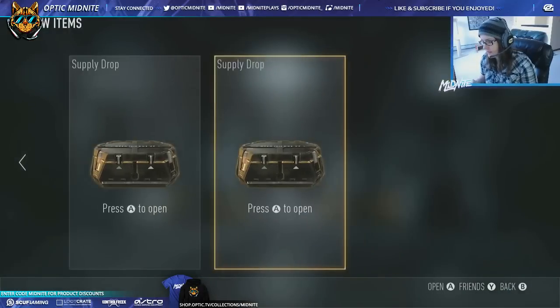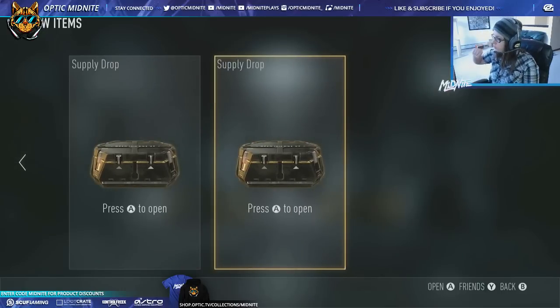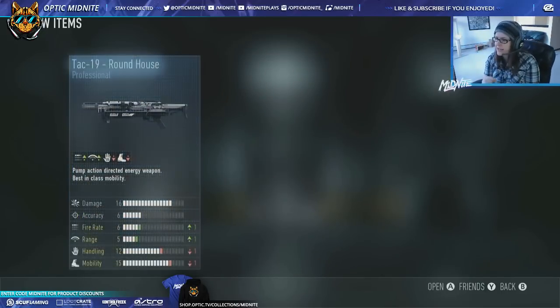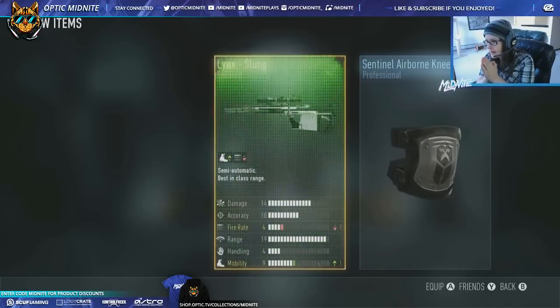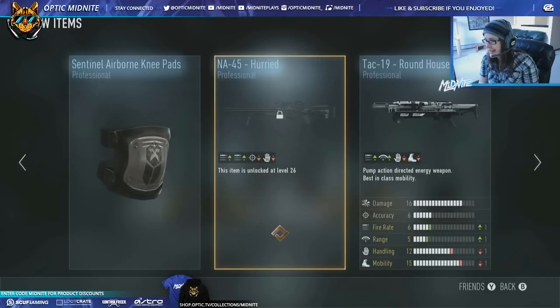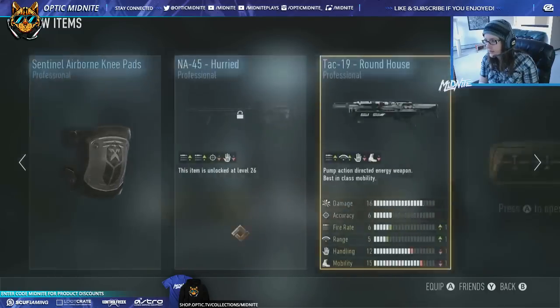Four supply drops — I'm not sure how I got four, but we're gonna rock it. Give me that RIP, baby. I need it. I deserve the RIP — I've earned it. What the fudge? I got the NA45, I got the knee pads, and I got that. Not good. We still have two.